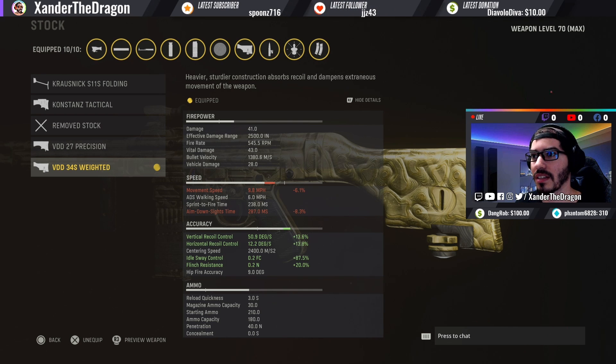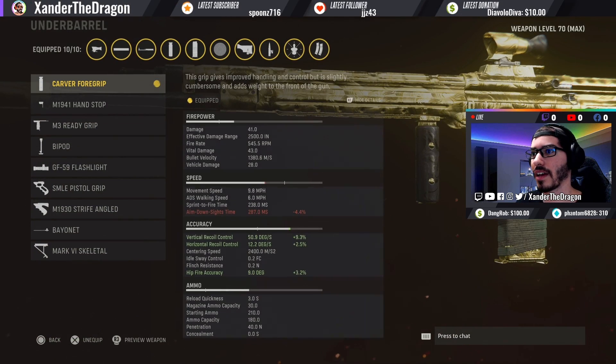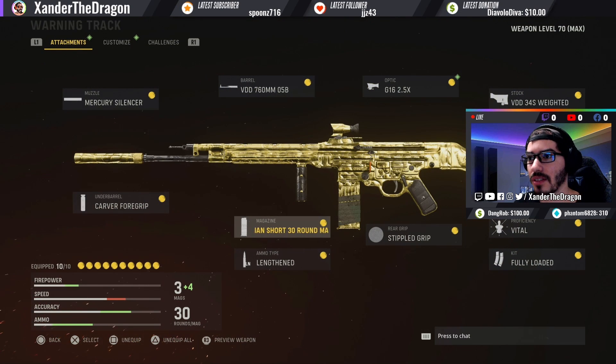For my stock I use the VDD 34S Weighted Stock — I get complete accuracy buffs: recoil control, idle sway, flinch resistance, etc. I love flinch resistance because it helps me stay on my targets and snap back onto them under heavy fire. For the underbarrel, the Carver Foregrip gives you even more recoil control — it does take away ADS speed, so you can swap it out for something to get more ADS speed if you want. Maybe change your stock for sprint-to-fire speed, especially if you're going to use this more like an SMG close-range build.